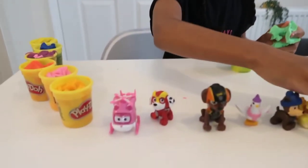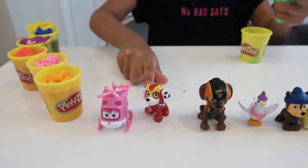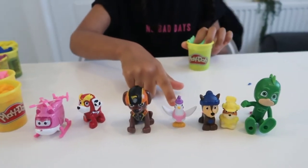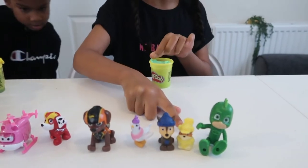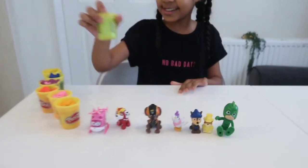So who did we get? We got Tizzy in pink, Marshall in red, Zuma in orange, Chickaletta in purple, Chase in blue, Rubble in yellow, and Gecko in green. Yay!